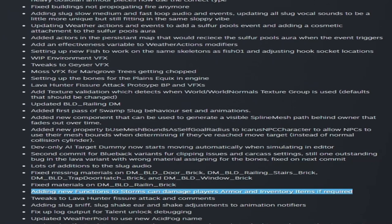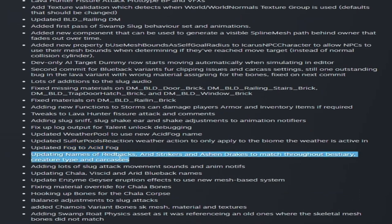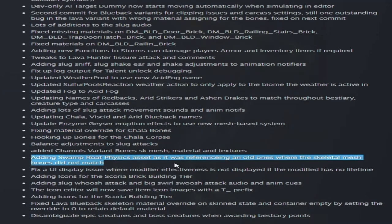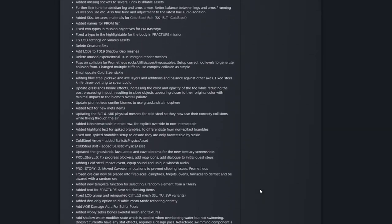They're adding new functions to storms so they can damage players' armor and inventory items if required — you've heard of fog, but have you heard of acid fog? They're updating names of red backs, arid strikers, and ashen drakes throughout the bestiary, creature type, and carcasses. And here's the first mention of where a road is going to be — it's in the swamp. That's it for future content this week, which is huge — they're working on a lot of mobs, building stuff, and Prometheus content.